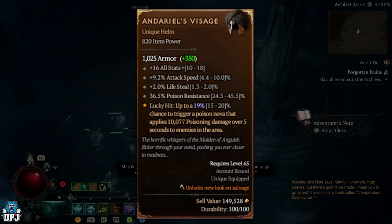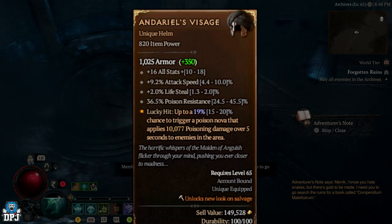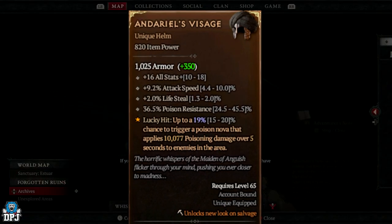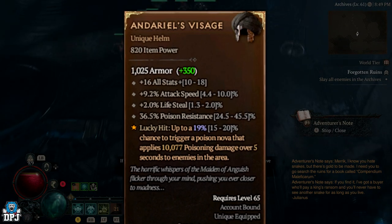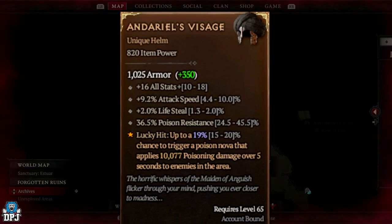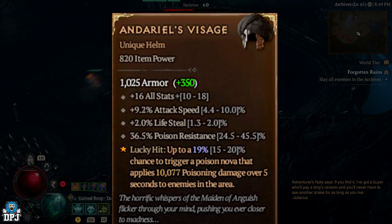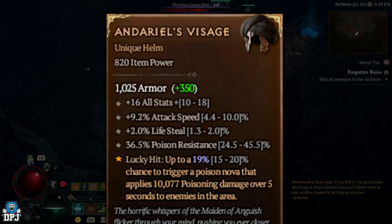Next is a unique helm called Andareul's Visage. Stats: plus 80 to all stats, 10% attack speed, 2% life steal, and 45% poison resistance. The aspect: lucky hit — up to a 20% chance to trigger a poison nova that applies 10,077 poisoning damage over 5 seconds to enemies in the area. Pretty cool.